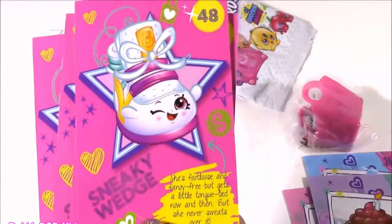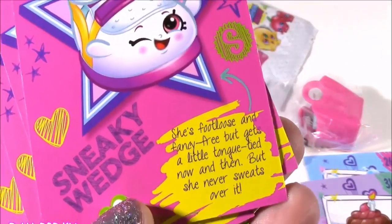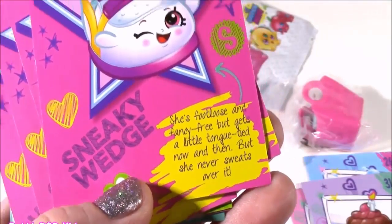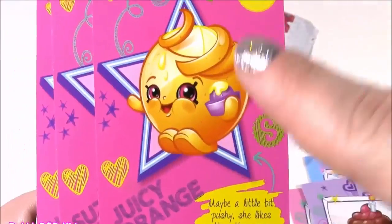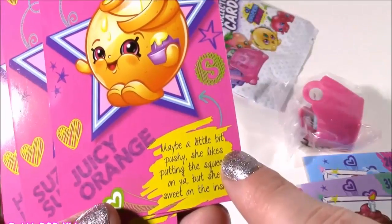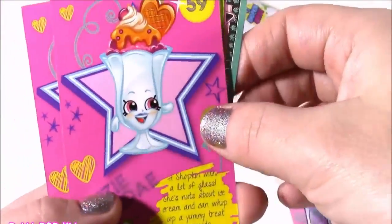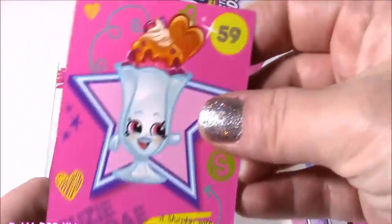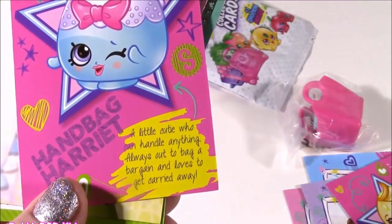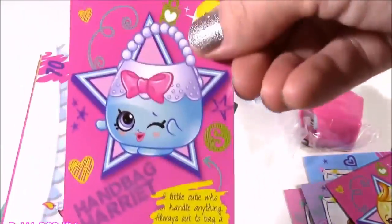We get Sneaky Wedge — I think she was either Season 2 or 3. It says she's footloose and fancy-free, but gets a little tongue-tied now and then, but she never sweats over it. Juicy Orange — maybe a little bit pushy, she likes putting the squeeze on you, but she's sweet on the inside. These are the cutest little facts. This one is definitely Season 3. We get Suzy Sunday, the cutest little purse ever, a little cutie who can handle anything — always out to a bag bargain and loves to get carried away. I love her — I have that one in both colors.